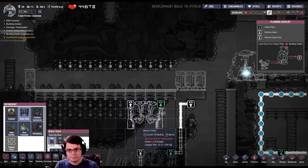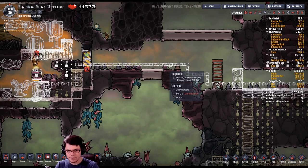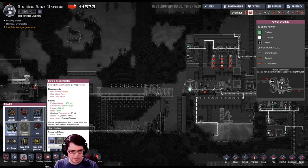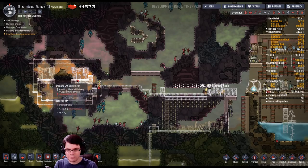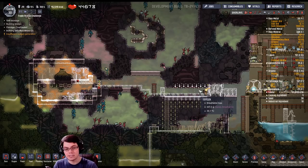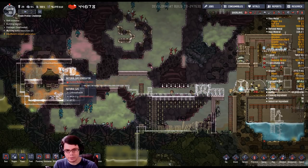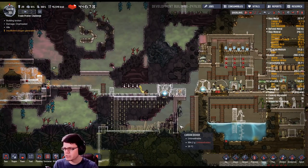For the water sieve I'm just going to build another one right here, separate from this one. That'll give me 120 grams per second of polluted water, which is not a lot compared to the electrolyzer. However, if I set this up to run a bunch of fertilizer synthesizers off of it, I can generate a lot more power. Liquid is the real key component, so that's what I'm going to be looking for.